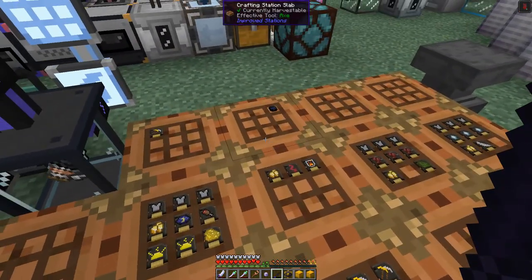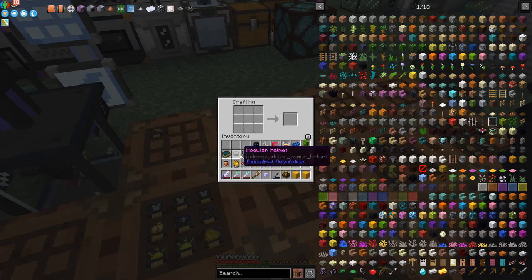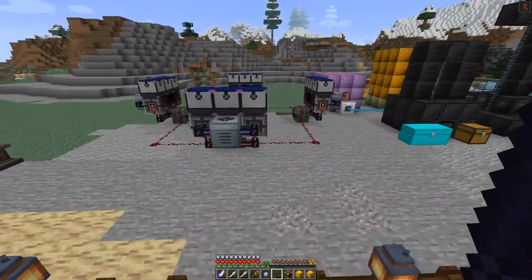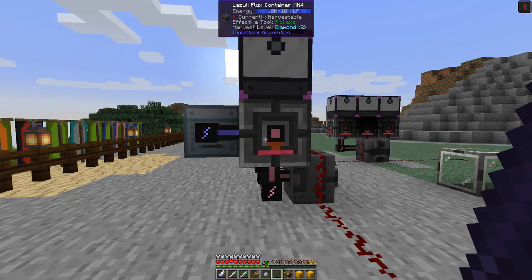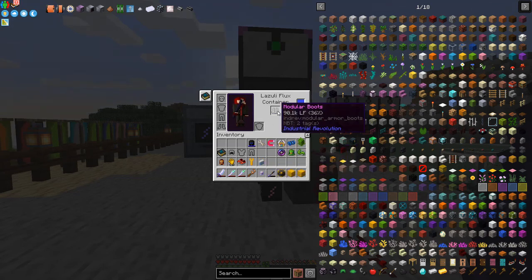This item here is a portable charger, which will allow you to charge up your armor and other items when they need charging. The best place to use it is over here — we've got the Lazulite Flux Containers Mark 4, which have plenty of power.